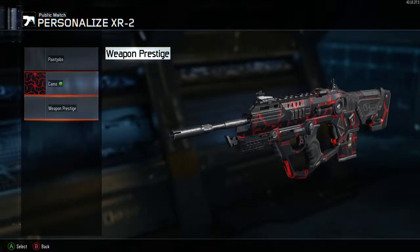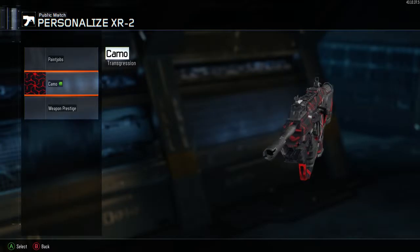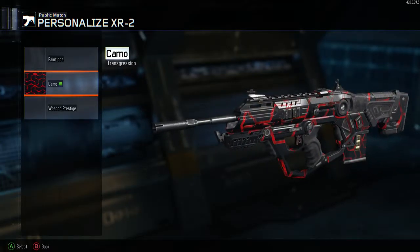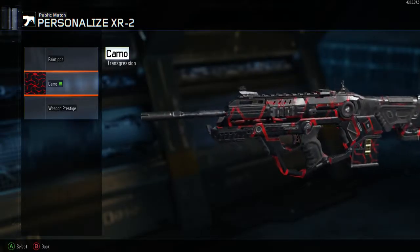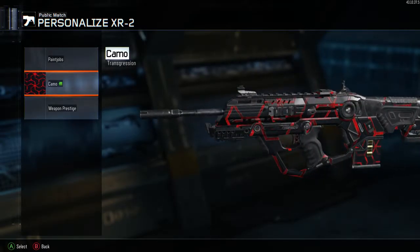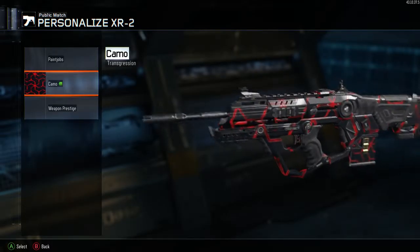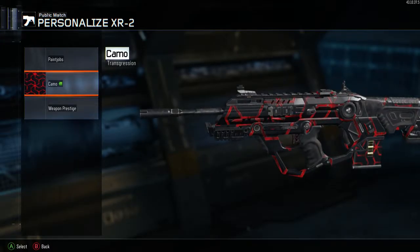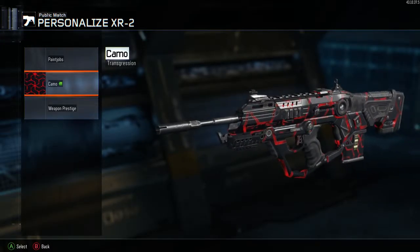What is going on guys? Look at this awesome camo I just got for the XR2 — it is the Transgression, just got it in the supply drop openings. It is dope, probably by far the best one I've seen. The dark matter is supposed to be a whole lot better; I haven't seen that one yet in person, but this is awesome — it's moving — so definitely gonna rock that for a while.